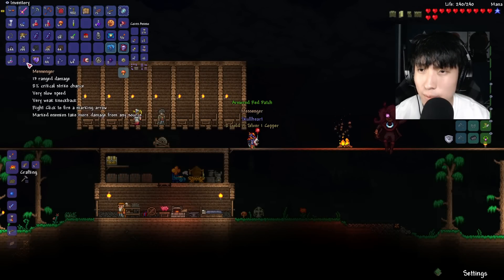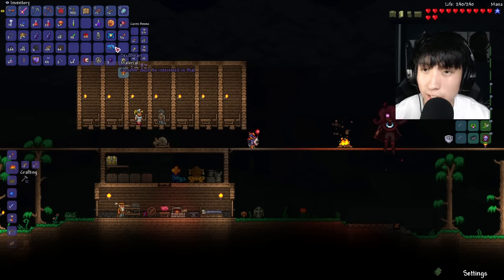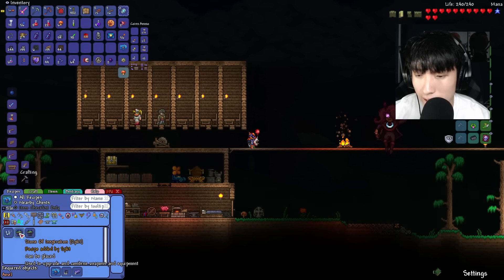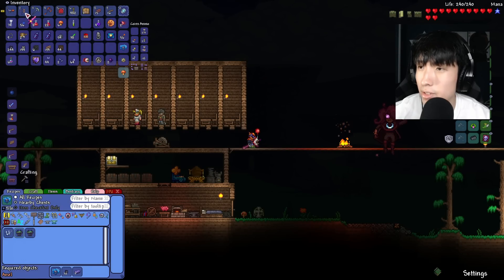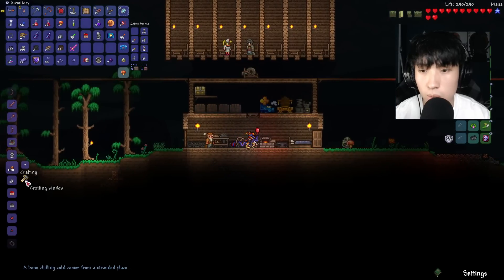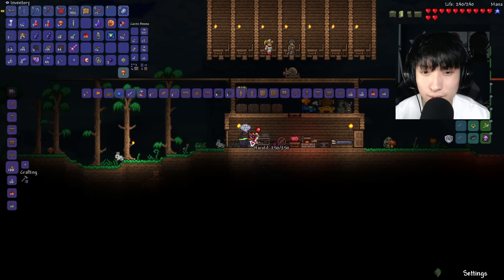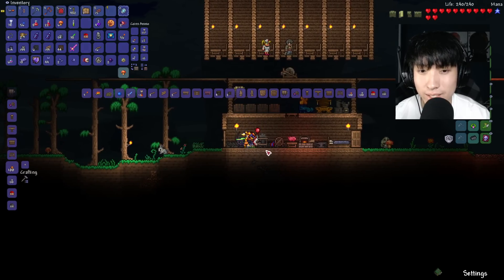Let's open up our treasure bag now. Armored Red Patch — first blow yields double damage to your foes. We've got a Skull Heart, and we can make a diamond ship. Stone of Inspiration — used to upgrade and combine weapons and equipment. For weapon wise, we got the Messenger — right click to fire a marking arrow that makes marked enemies take more damage from any source. It has a cooldown, pretty cool. Let's make our demonite bars and make the Stone of Inspiration.